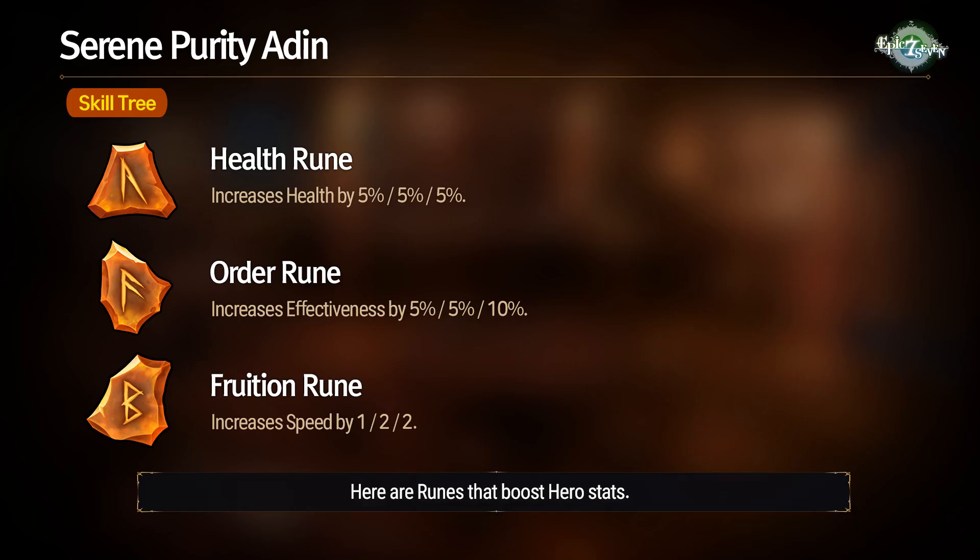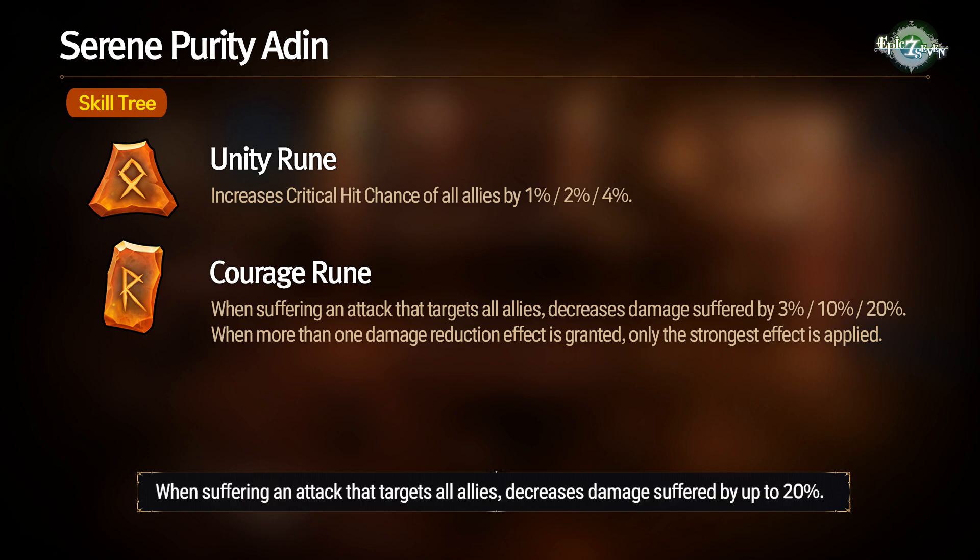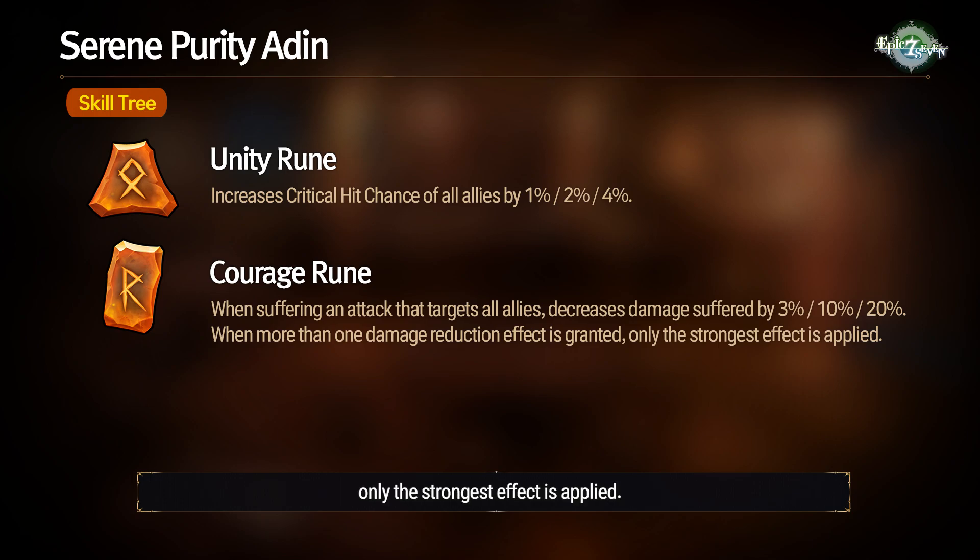Here are the runes that boost hero stats. Health Rune: increases health by up to 15%. Order Rune: increases effectiveness by up to 20%. Fruition Rune: increases speed by up to 5%. Unity Rune: increases critical hit chance of all allies by up to 7%. Courage Rune: when suffering an attack that targets all allies, decreases damage suffered by up to 20%. When more than 1 damage reduction effect is granted, only the strongest effect is applied.